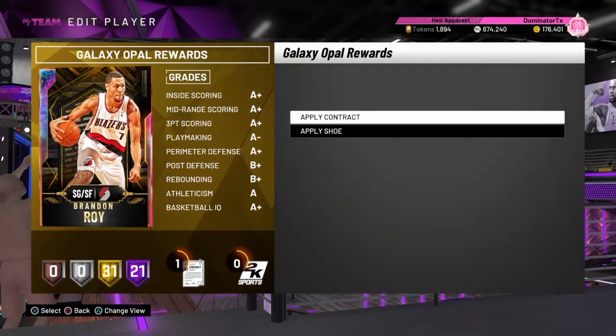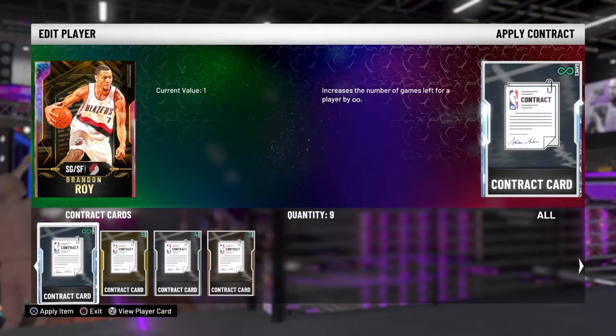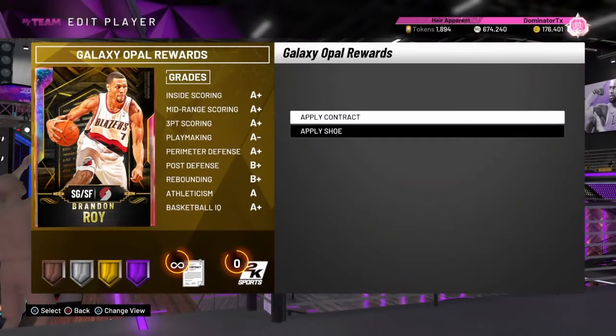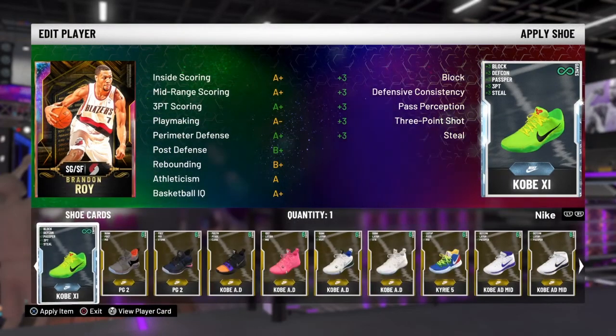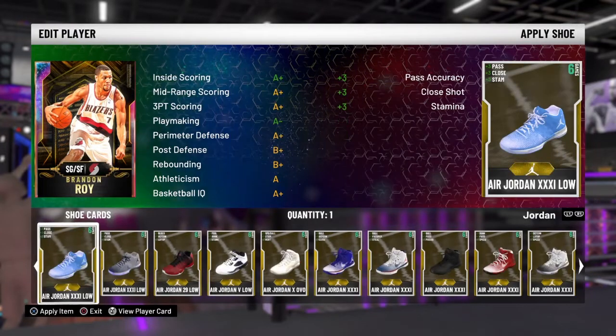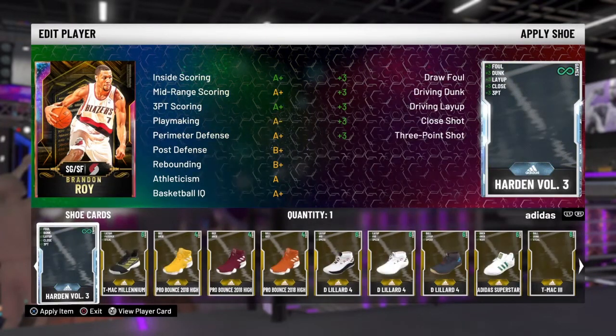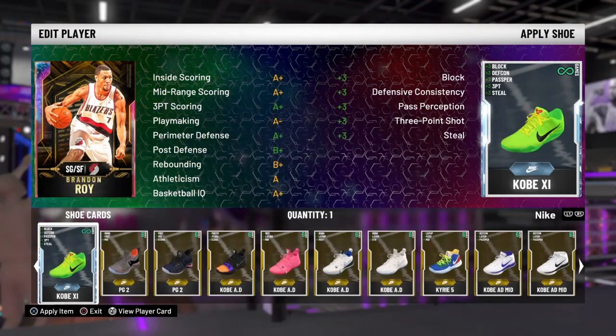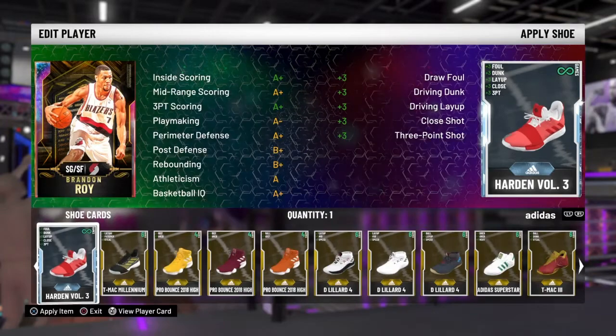Intimidator is gold and Interceptor is gold — kind of disappointing, but we'll take him. I'm going to apply a contract right now — I have nine. I got a free one yesterday out of packs, bought a bunch when they were about 13-14,000 MT, and got free ones from the seven-day daily login. I do have some really good shoes — I have this one and an Adidas — but I'm going to save that one for Dwyane Wade when I get him.